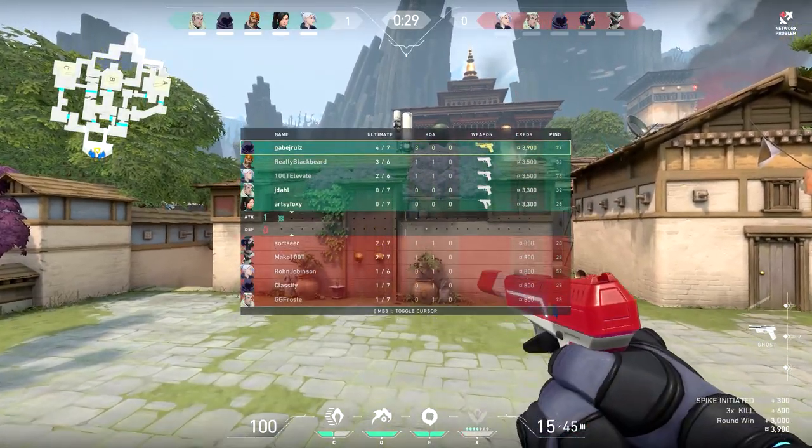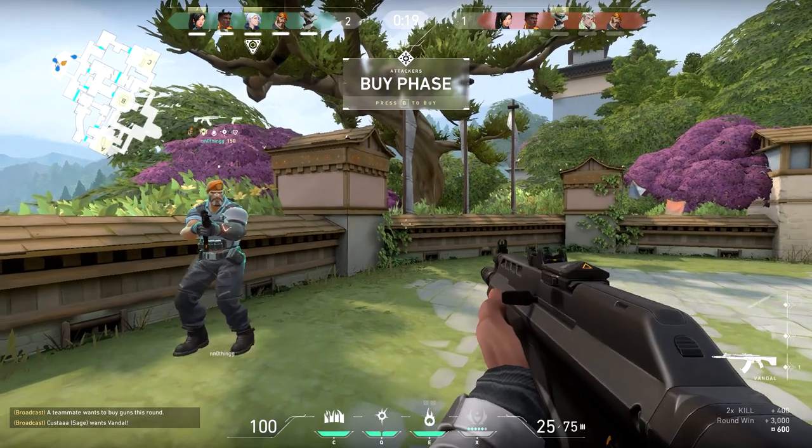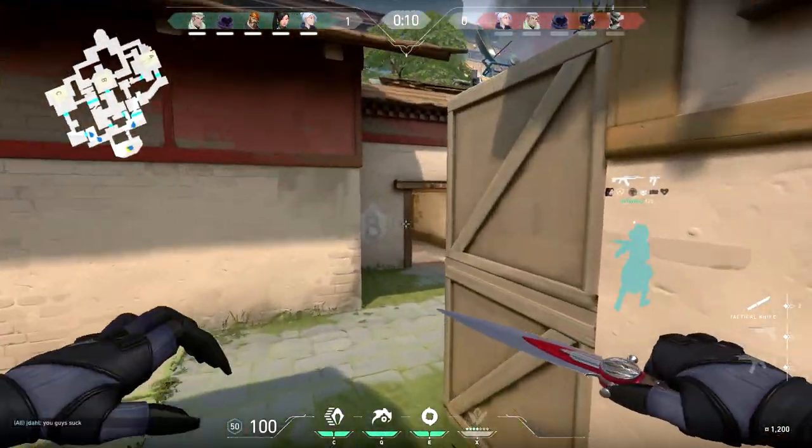If you push tab at the start of the round, you can see both teams' economies. If someone needs a weapon because their funds are low, they can right-click to request it and you can buy it right to their inventory. Don't worry if one of your teammates buys before the call to save — as long as the prep phase is still going, you can right-click a weapon to sell it right back.